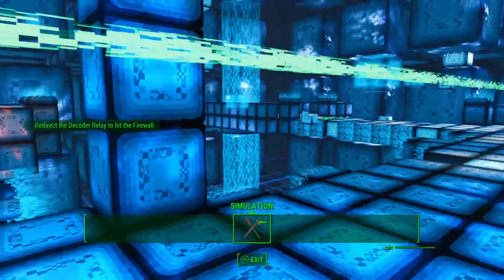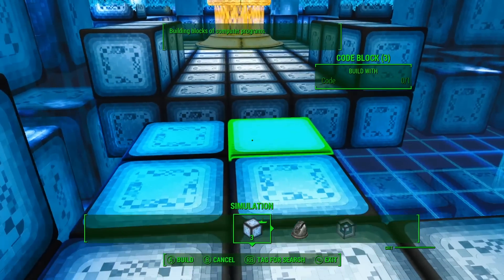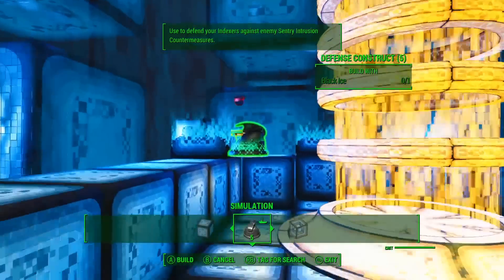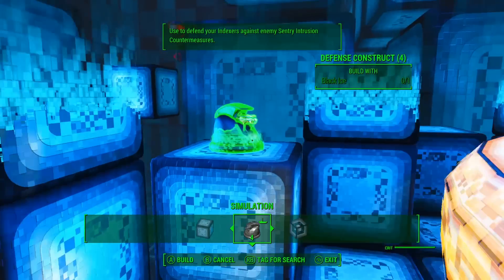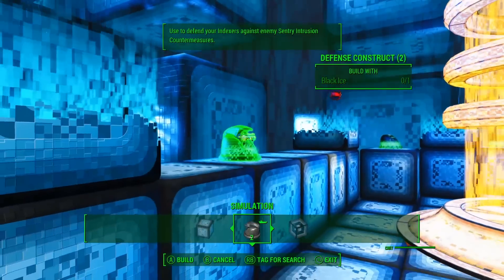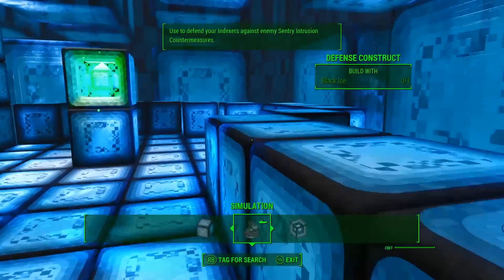'Now you just need to create a path to the data with code blocks and your Indexers can get to work.' Alright, you kill those things — you too. Let's look for more code blocks we can take just because. What are you guys doing? Maybe they don't like the lack of a safety railing. Here you go little bugs — feel better. Look, I've repaired the wall for you.